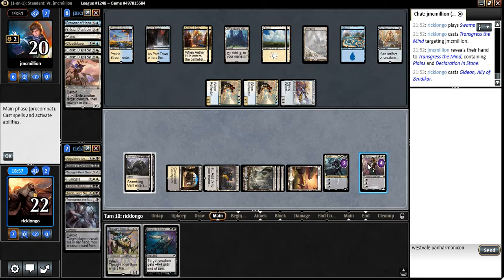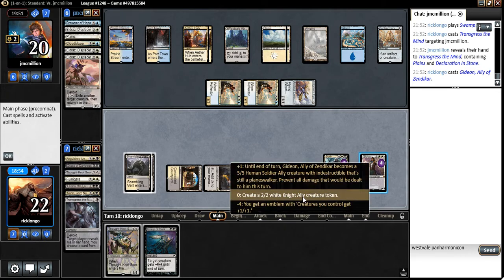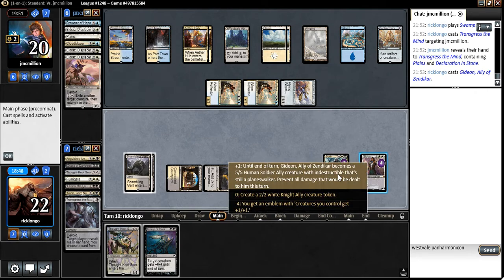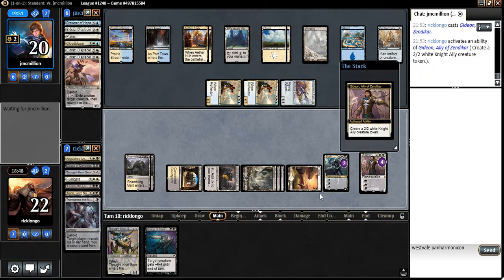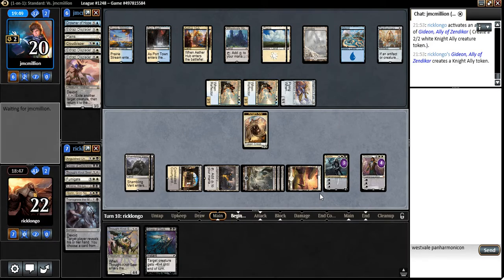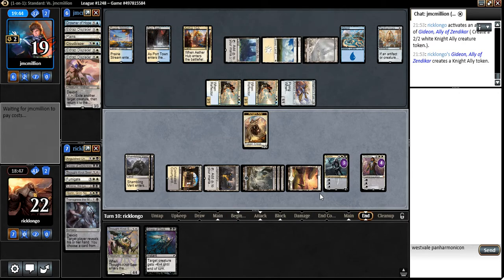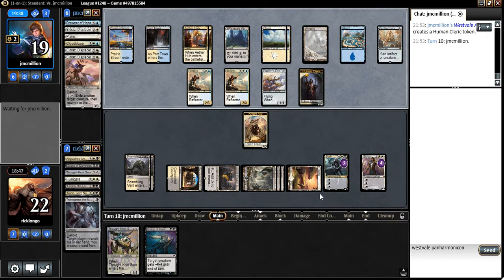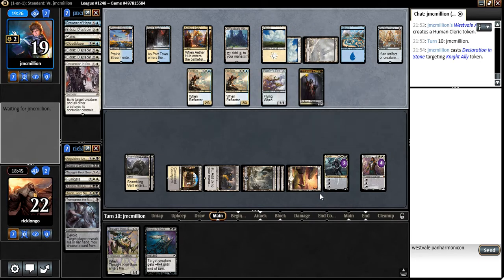Let's actually make a token here — let's force him to use his removal spell. Sadly, we're probably going to lose our card advantage engine, and by that I mean our Sorin. If he draws into a cheap creature here, he could also just run the West Vale Abbey, which is scary, but we shall see. There we go — there's a Declaration in Stone. Everybody's attacking Gideon. Interesting — very interesting.